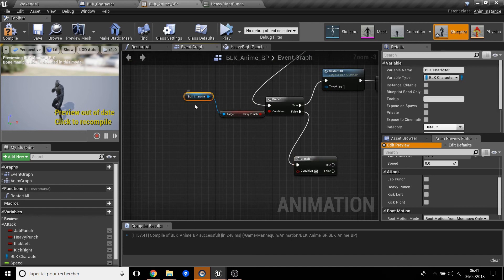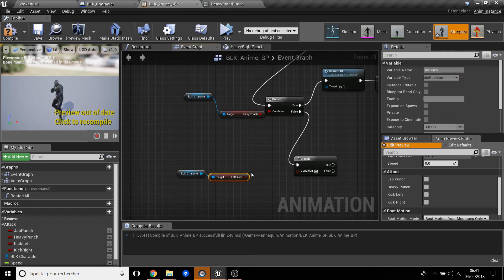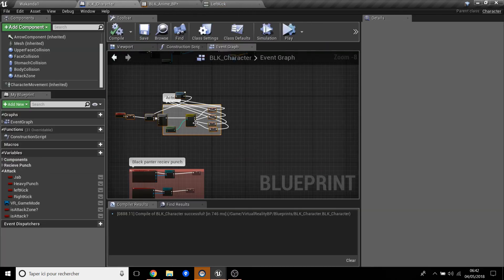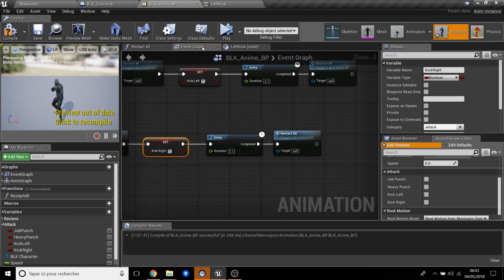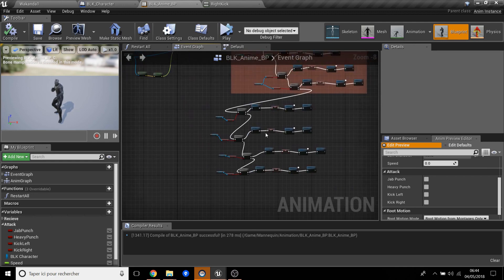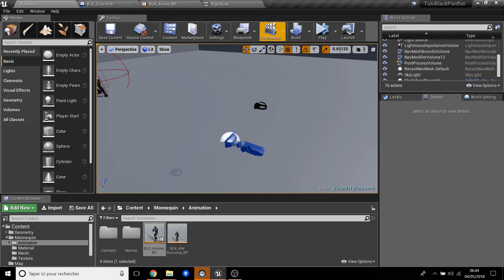Two seconds is really long. We quickly do the same pattern for Left Kick and Right Kick — it's basically the same setup each time. Going back to BLK, I think 2 seconds is too fast actually, so we change the delay to 2.2 seconds for all of them. Compile and save all.